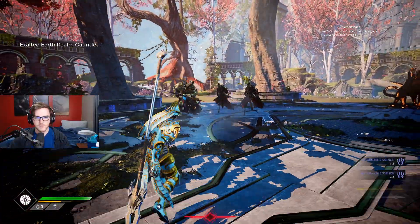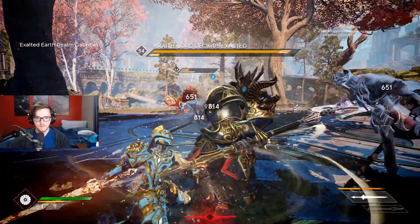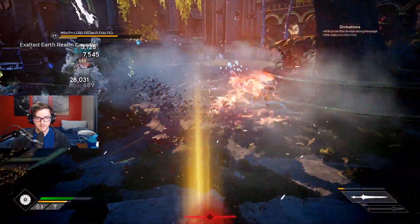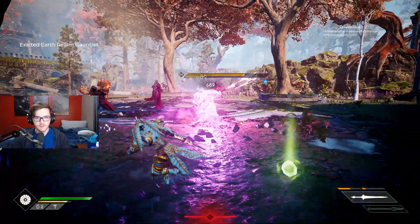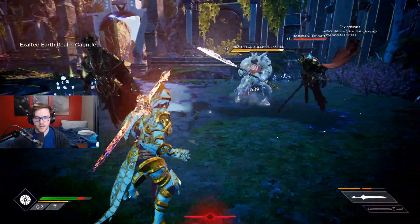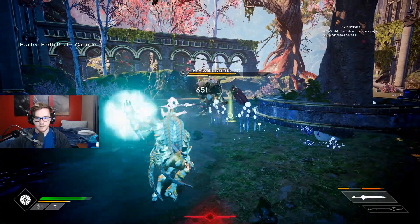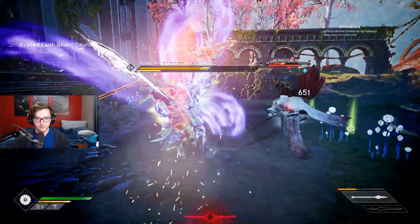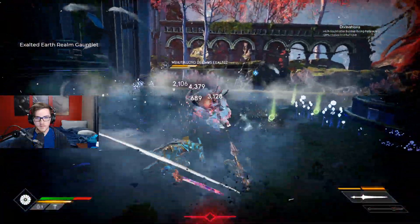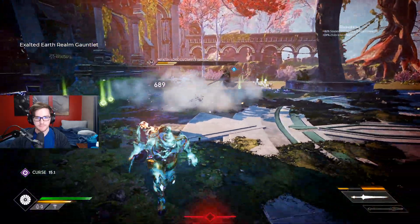Long sword just feels different than other weapons - it is built different. I want to try to be full health on this next boss because this dude hurts. Whenever it winds up for a long time it goes into a long whirlwind. It has two attacks that look purple - once it acts like that, the other one is not going to be as aggressive of a swing. That's a much longer whirlwind so it goes further than normal.